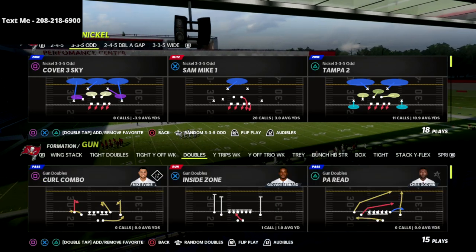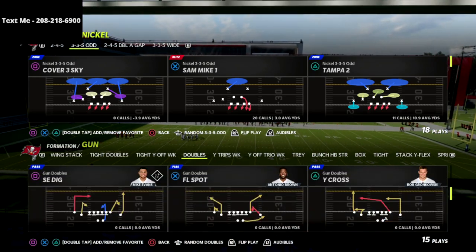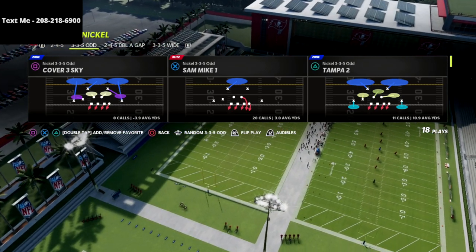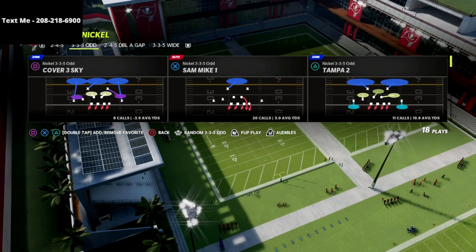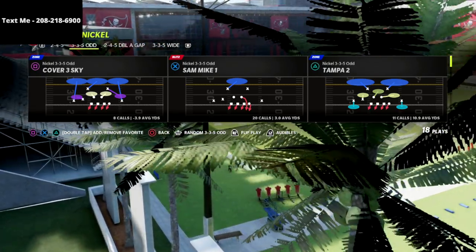In this video we're talking about a really effective defensive concept for 2x2 formations — stuff like gun doubles, gun spread, single back doubles — any kind of 2x2 formation meaning two receivers on one side and two receivers on the other side.